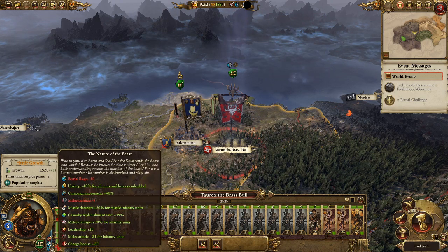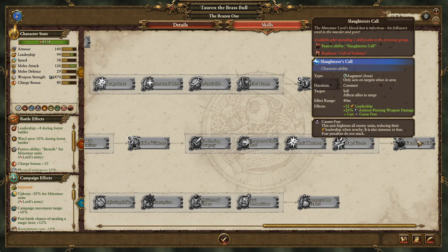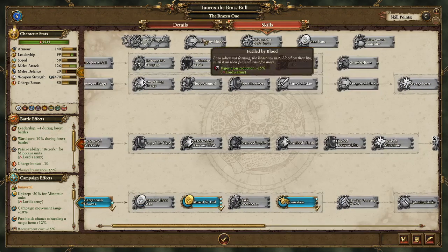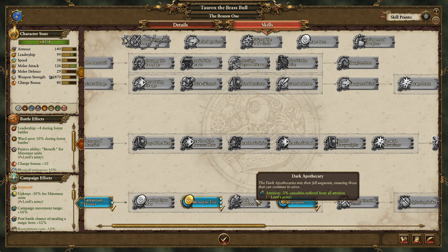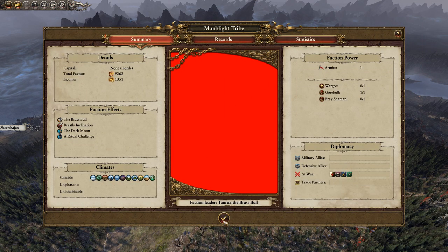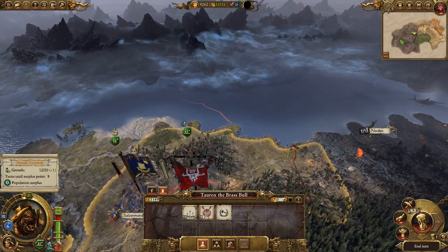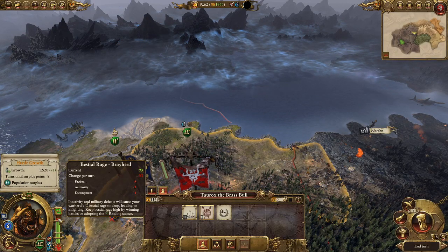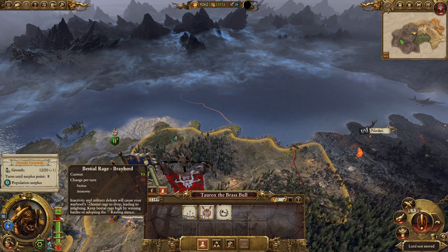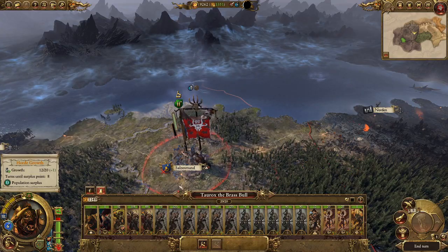Bestial rage — I think you can get a little bit per turn from an ability, or am I thinking of the greenskins? They can end up with their lords getting one or two points of waaagh every turn. I don't think beastmen get that. We do get one turn of bestial rage from having Taurox, but that just makes it minus 9. Also minus 1 for animosity and minus 1 for encampment. Going to raise Salzemund again — 'we were just here, hello again' — raise and defile.